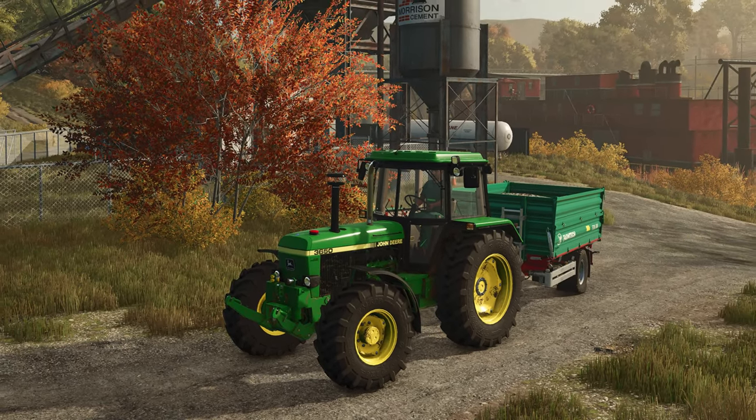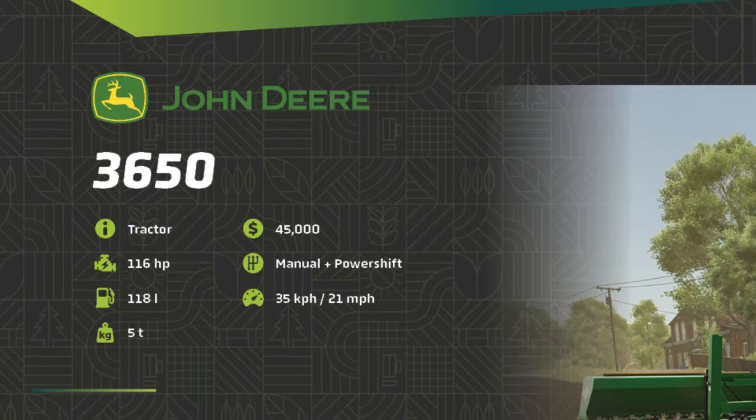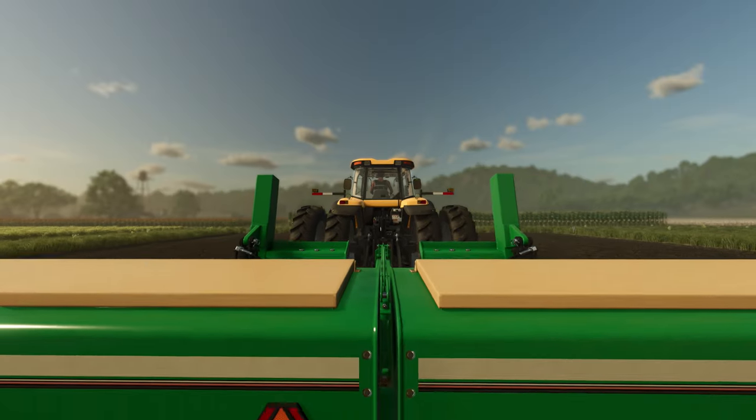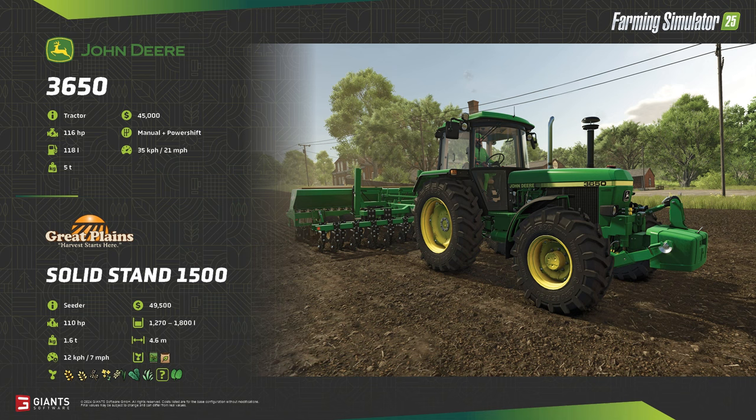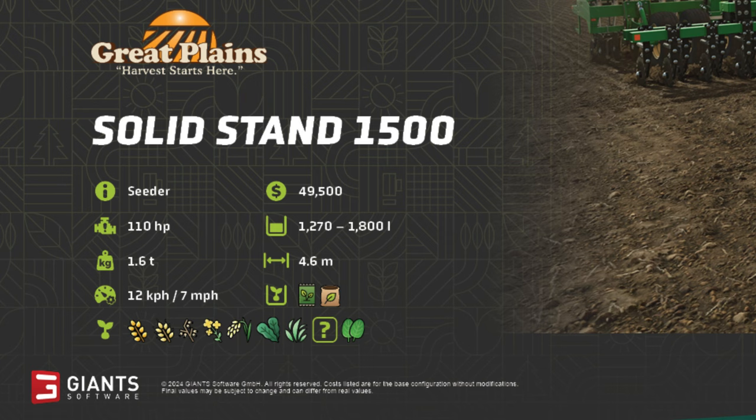The John Deere 3650 was revealed in the Riverbender Springs blog. It is a $45,000 tractor with 116 horsepower, running a manual and power shift transmission at a maximum speed of 35 kilometres or 21 miles per hour. It has a 118 litre diesel tank and will weigh in at 5 tonnes. On the back of the 3650 we see the Great Plains Solid Stand 1500 seeder — a $49,500 seeder requiring 110 horsepower to pull it, so the 3650 is only just powerful enough.